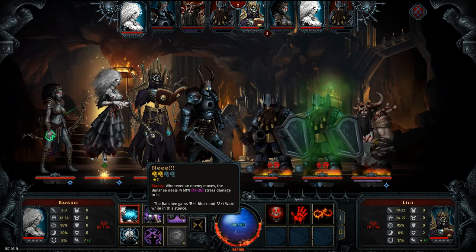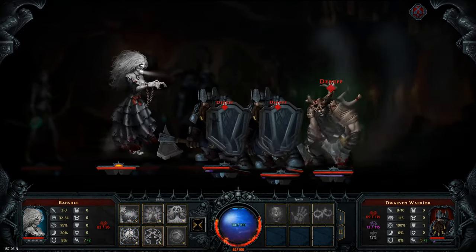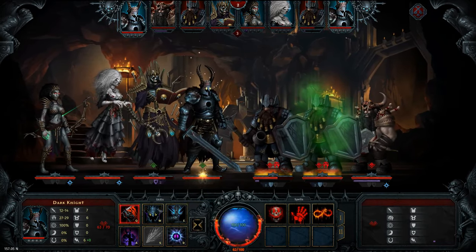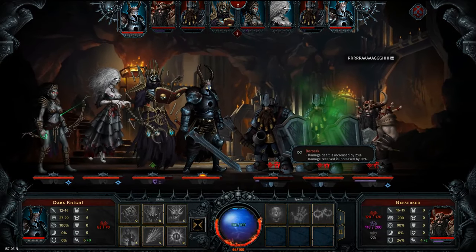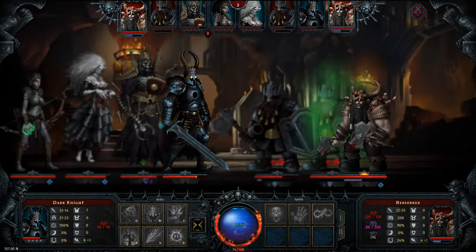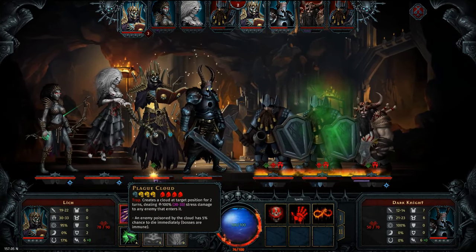So they do get buffed, but do we want to go into a stance? I don't think so — I think we'll do the stress attack on everyone and debuff them all for four damage less. We will give him a hollow stare, turn him insane as well — very nice. He got buffed and pushed him into the cloud.